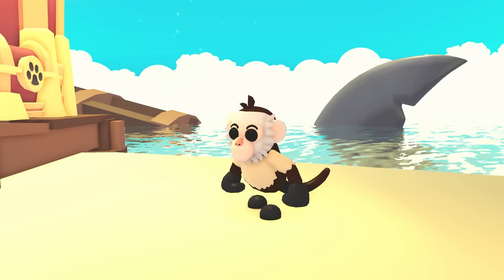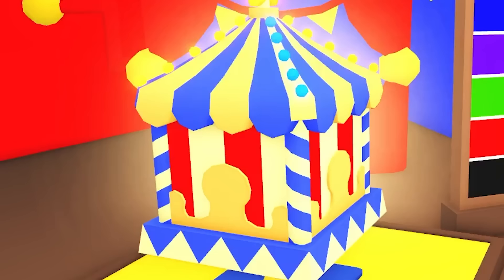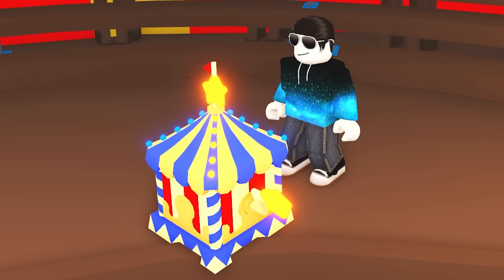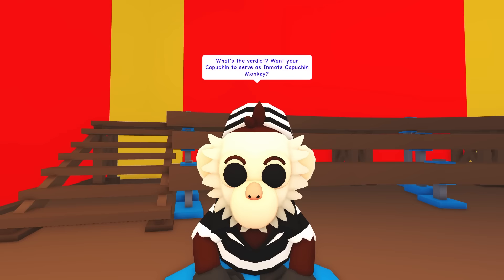You can kickstart your Capuchin collection with the rare Capuchin Monkey for $300. Collect the rest by opening Capuchin boxes for $300, or the premium Capuchin box for $100 Robux. Open them and inside you'll find exciting new toys and vehicles, and even more exciting Capuchin Upgrade Toys.